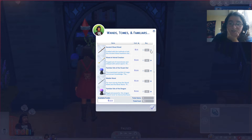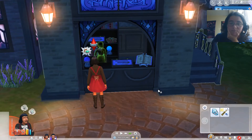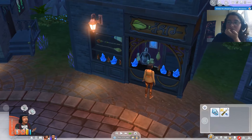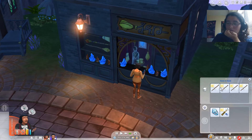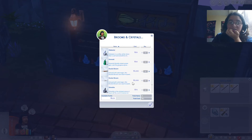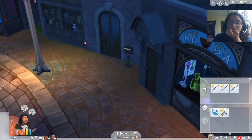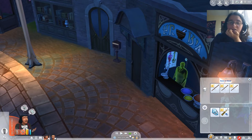We'll just do these ancient wood wands — we'll get four because we're paranoid. We're going to have you also check out the brooms and crystals area. She's like about to pass out — it's fine. As you can see, we can get rocket brooms, which is really cool. They are a thousand simoleons each, so that's quite a bit. We'll take a look at the potion ingredients just in case.